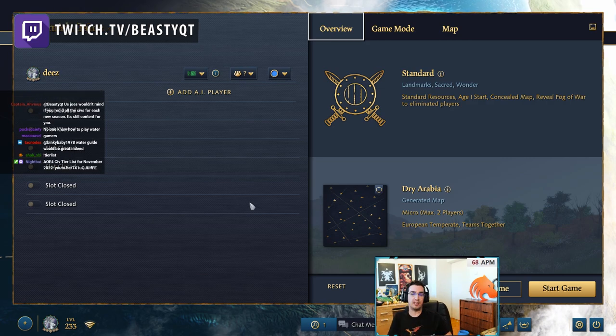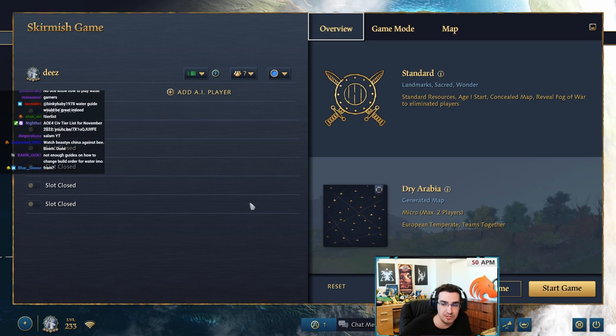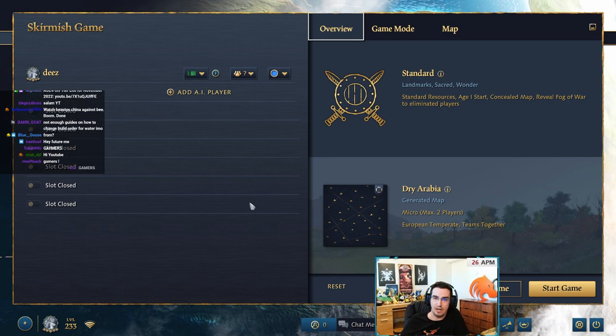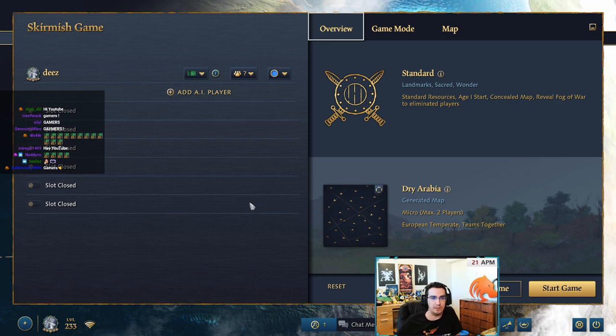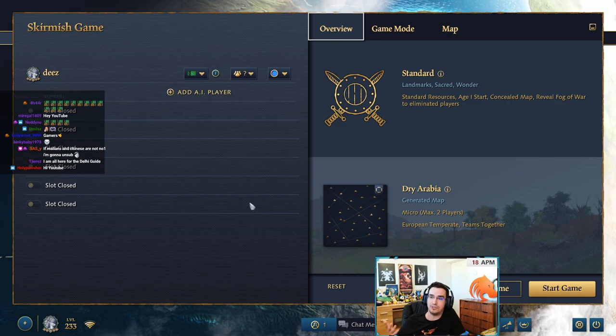Gamers, today is the time when we do everything you need to know about Delhi. I finished the other civilization guides a long time ago, and then there were obviously going to be big Delhi changes with the elephants and all that, so I wanted to wait for this one and we're finally here. I've done these for eight other civs — I only have not done Delhi and China, which I will be doing as well. In this video I'm going to be explaining Delhi in a very basic way and also giving you some tips or advice you might not have known, and just giving you a little introduction to Delhi.